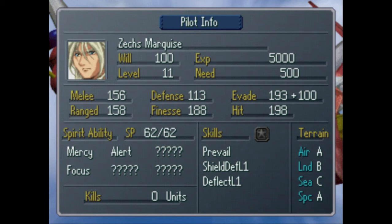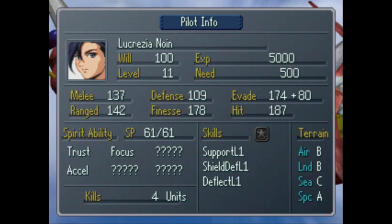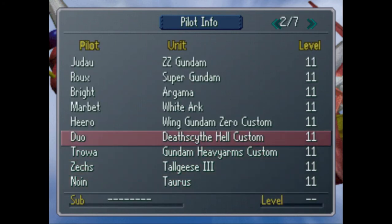Here's Zechs — he's pretty good overall. Too bad he's an idiot. Focus, alert, mercy, prevail, shield defense — he's a good defender, best when the chips are down. Zechs is probably the best Wing pilot. Noin sucks. She's got focus, which is nice, and excel, trust — she can support. But Noin sucks. Best to just move on.